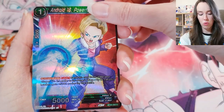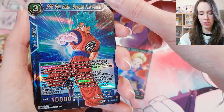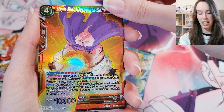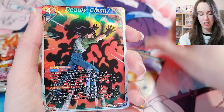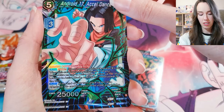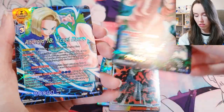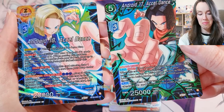Android 18, Powerful Quarry. SS Blue Son Goku — wow, that's stunning too. Son Goten. Majin Buu, Desperate Defiance. Deadly Clash — that's pretty sick. Android 17 again — so many Android 17s I've pulled in this one. Android 17 and Android 18 — oh, they match! That's pretty cool. A Cell Dance — pretty sick.